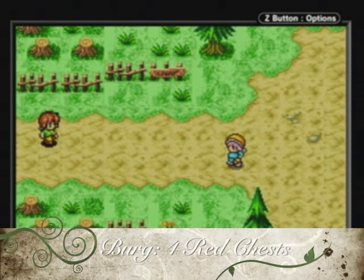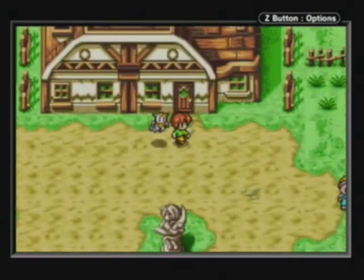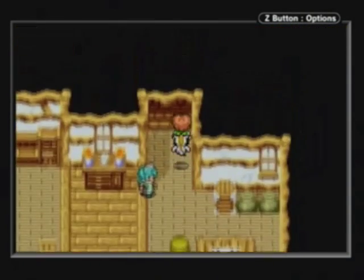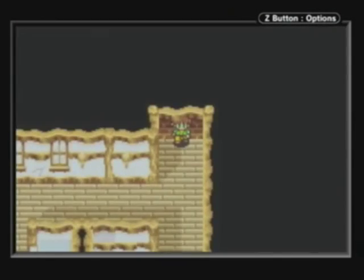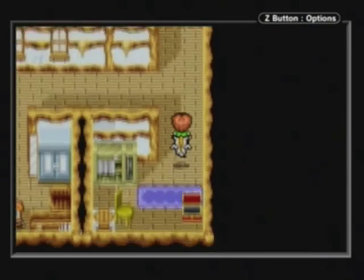Our first location is Burg. There are four red chests here that we can pick up, three of which are in the same area. The fourth one is on its own. For the first one, go to Ramus' house and then go to the back room over here, which is supposed to be upstairs, but they don't render stairs very well. Inside this room, we get the Magical Cane.